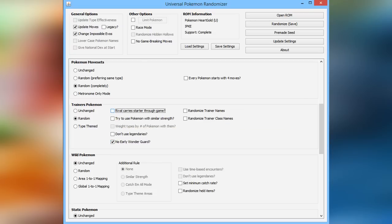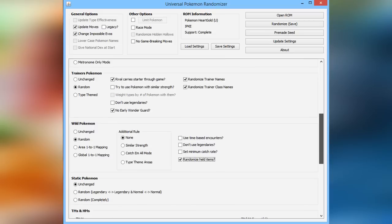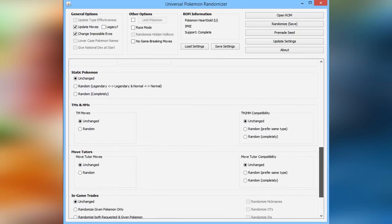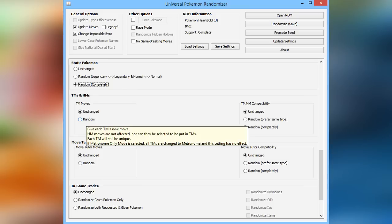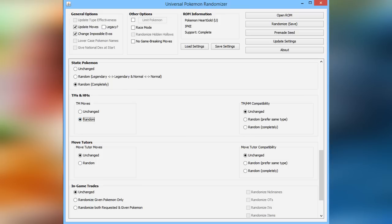When it comes to wild Pokemon, obviously you put them as random. You don't want anything scripted if you're doing this type of thing. I do encourage you all to play along with me, maybe get a HeartGold ROM or any other kind of Pokemon game and randomize it to the extreme. We're also randomizing Static Pokemon, which is like Legendaries and stuff like that.